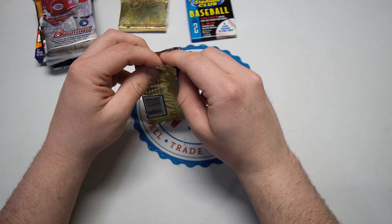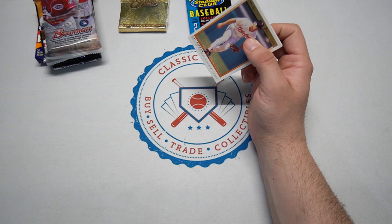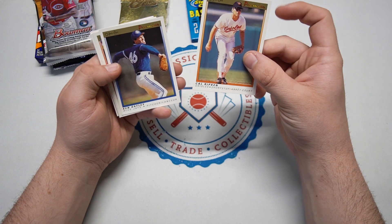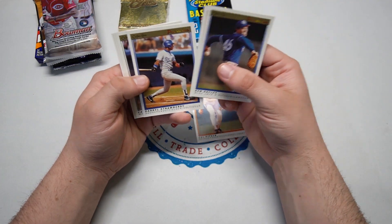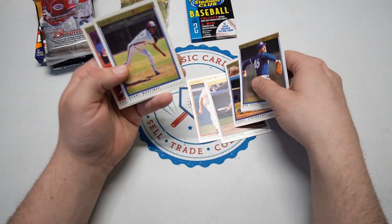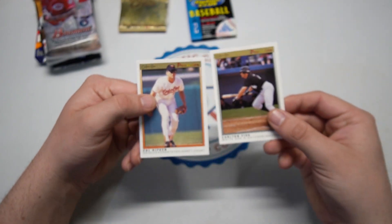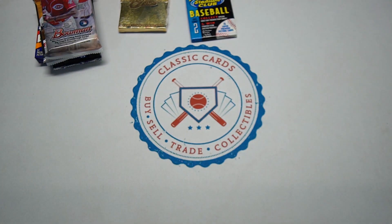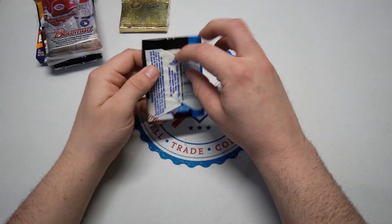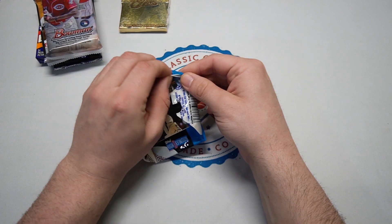1991 OPC Premiere — this is like OPC's first card that is their own card, not really mirroring Topps. Not really much in here; big rookie would be Jeff Conine. We got a Cal Ripken — not bad, that's pretty good for how we've been doing on this episode. Carlton Fisk — and that's gonna be it. So pretty cool, a card from Canada. We got Ripken and Fisk. I'll definitely take that. Like we said, we don't seem to be starting off hot like last time. We definitely started off hot — first episode we got an Alonso rookie, second episode we got a Jeter rookie.